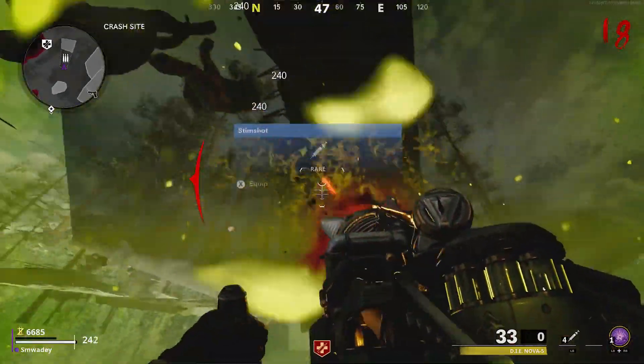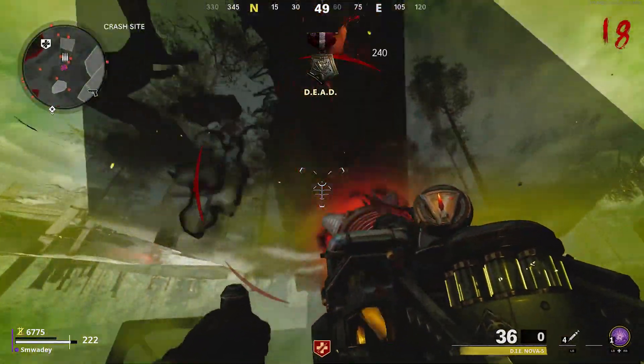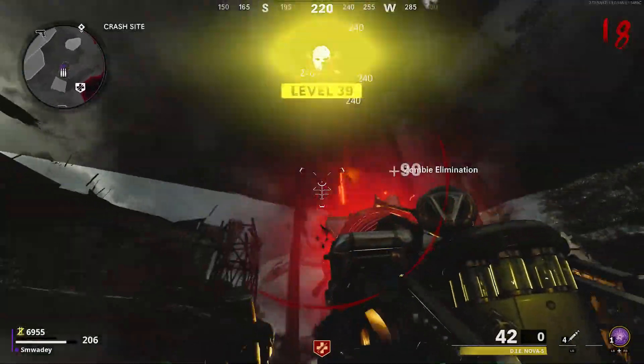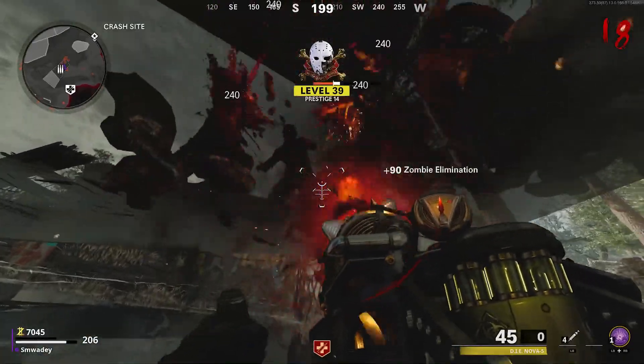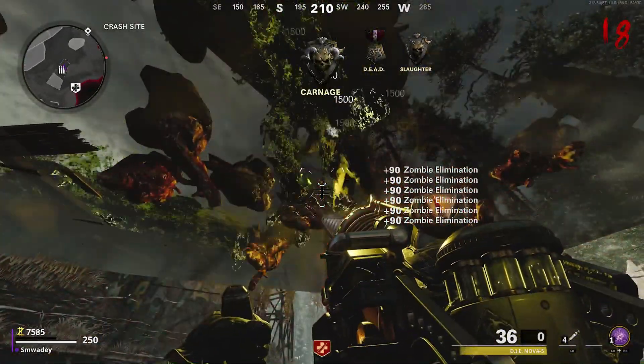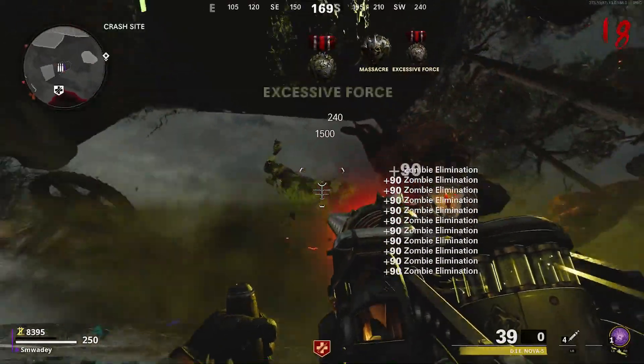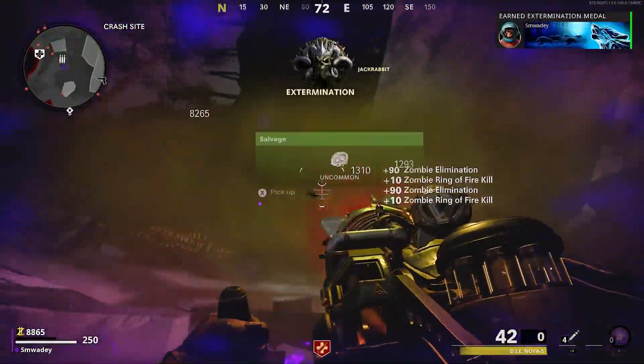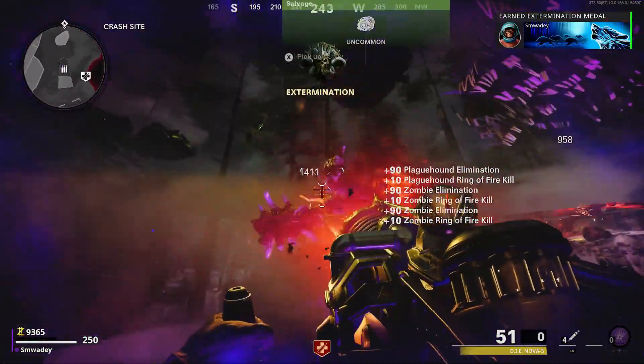The reason why I say use a D-I-E machine is because look how efficient this is. You don't need any AR or anything like that, but if you do, there is an ammo stash just there — you can replenish your ammo and go very high rounds. The only thing that does damage you are the plague hounds when you kill them and they release the gas, but that won't do too much damage at all. You'll probably lose about 10 to 20 health.